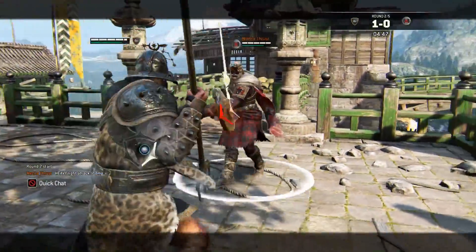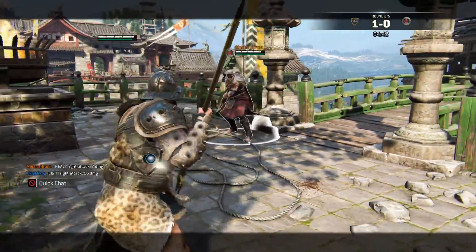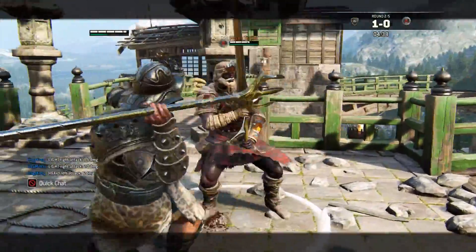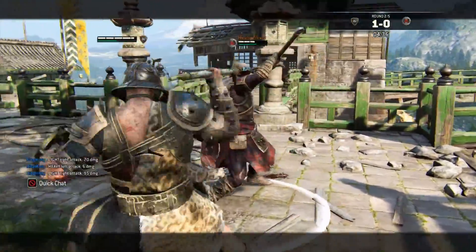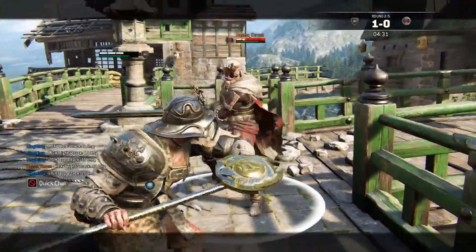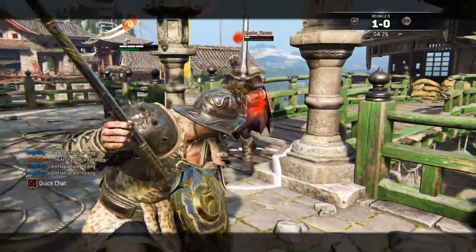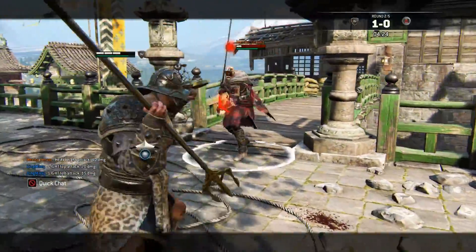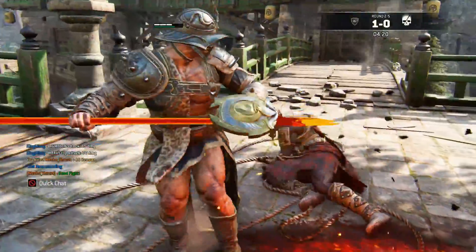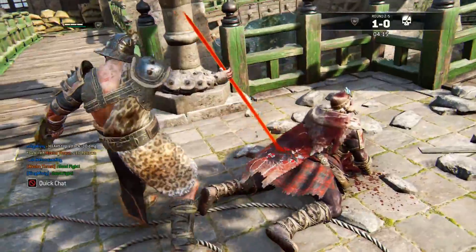Oh, should have parried that. There we go — dodge that and light. Oh, he messed up there, get another light in. Oh okay, he dodged out. I tried going for the deflect — that's okay, we got the execute guys! We got the heavy execute — nice, good fight.